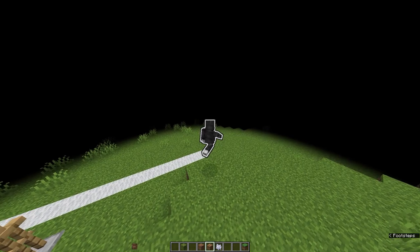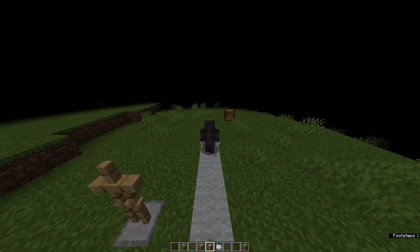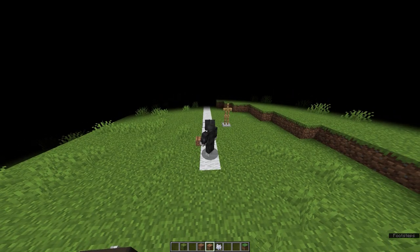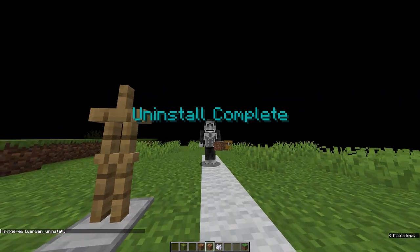But there is a way you can negate all this. Whenever you sprint on wool, you don't get glowing — it negates all sound. I don't know why this works, but apparently this is a thing with the actual Warden.